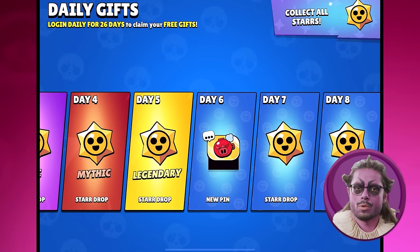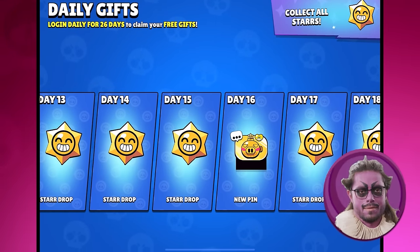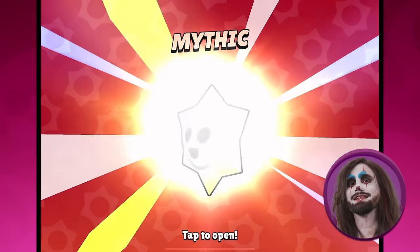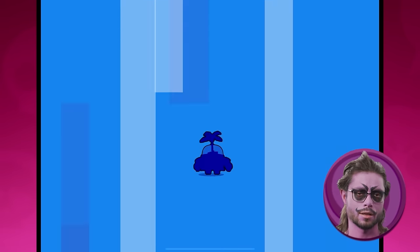Once the update releases and before the first Mega Pig event, we will be missing progression resources normally gotten from Club League. To make up for it, they are releasing a 25-day login calendar that will give pins, star drops, and special rewards depending on your highest Club League tier. Bonus rewards range from an Epic star drop at the end if you're in Bronze or Silver, up to a Legendary star drop on the last day if your highest was Mythic or higher. Supercell confirmed you can miss up to seven days and still claim all the rewards.